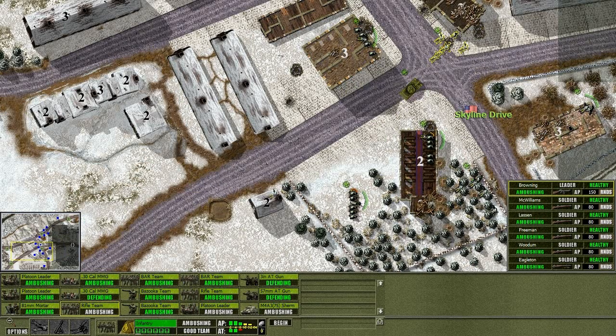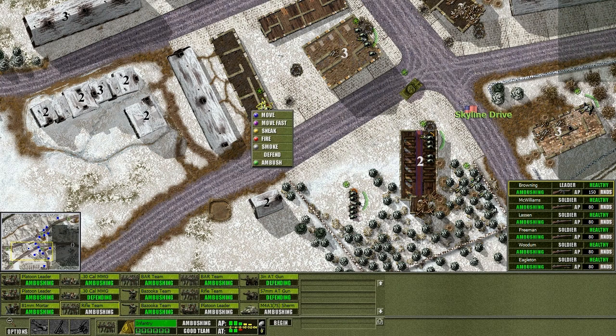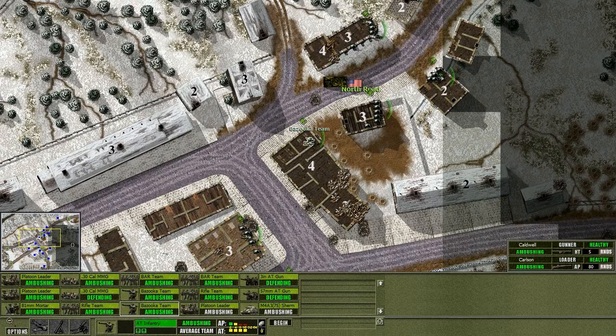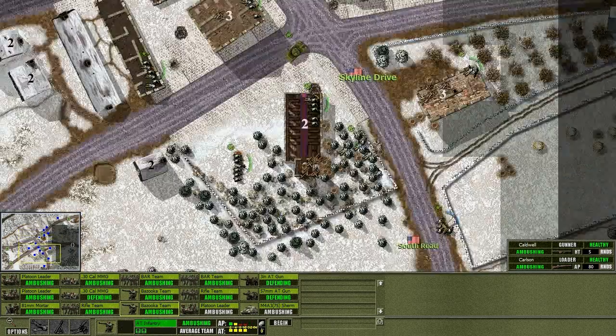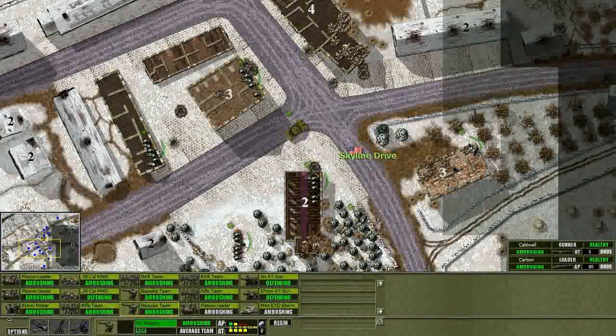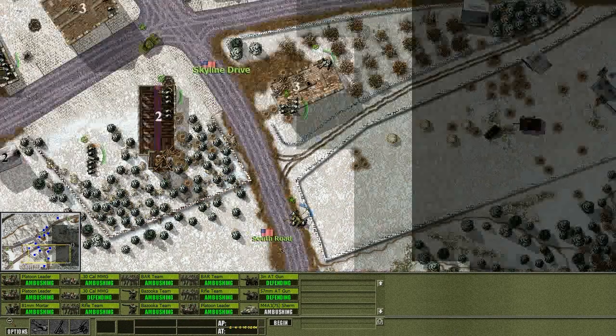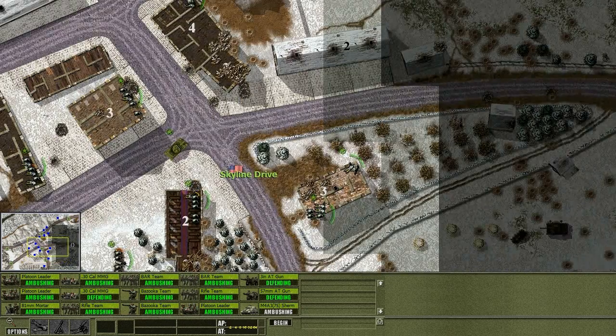I'm going to play my cards a little bit more careful this time. Got a couple of very nice spots that we can occupy like this house. We've got a bazooka team - oh yeah, they were up there, that's fine, they'll be okay. We've got a platoon leader here ambushing in this little brush area. Let's put them on ambush and make sure they hit this field over here. I think we've pretty much covered everything.